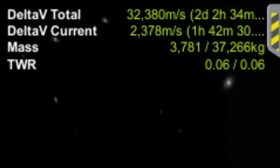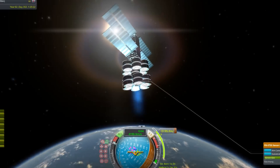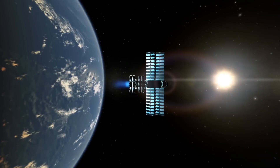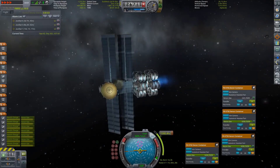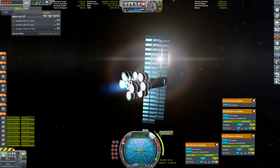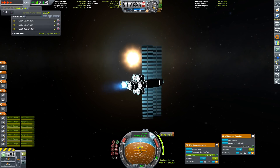After the second stage is finished and we're on our way out of Kerbin's sphere of influence, you can see we need a lot of Delta-V — and we've got a lot of Delta-V. This thing has more than 30,000 meters per second. The way I did it was by using a lot of ion engines and xenon gas.